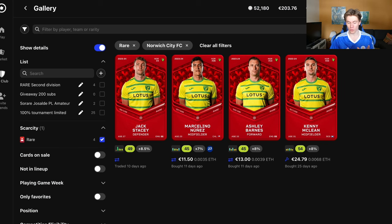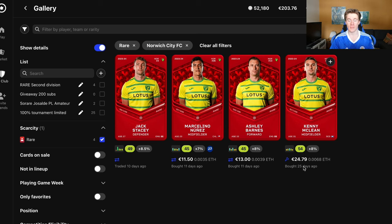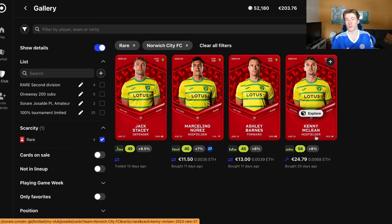Therefore, I actually bought a small Norwich collection. This was right before the start of the new Sorare season, because I saw the prize pool in Challenger and I think it's just incredible — the opportunities there, especially in Challenger. I don't know about Contender or Champion, but I think Champion is a little bit harder. So I would personally go for Contender or Challenger, depending on what you know the most in. But me personally, as you can see, I have bought McLean — that was 25 days ago for €25 — and then I bought Ashley Barnes, Marcelino Nunes, and Jack Stacey.